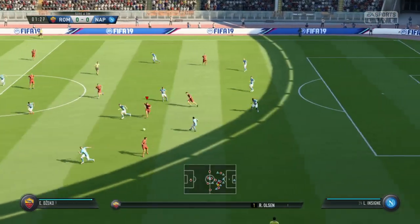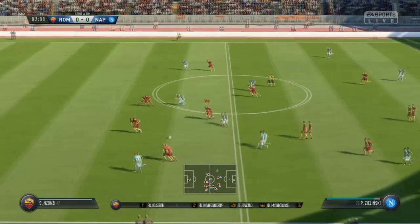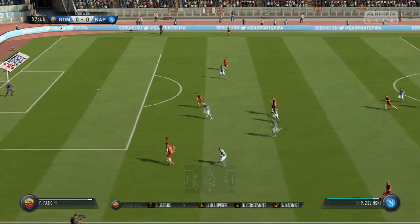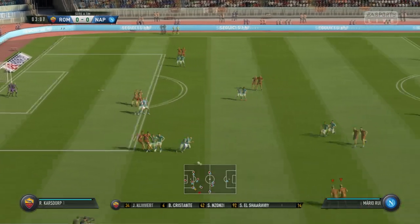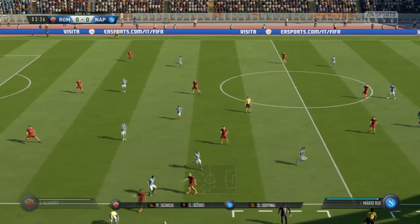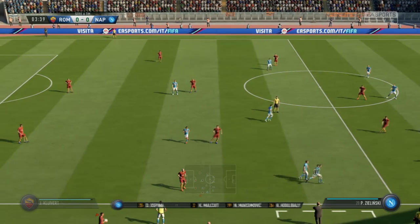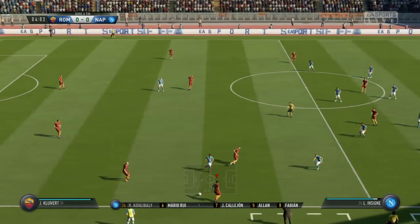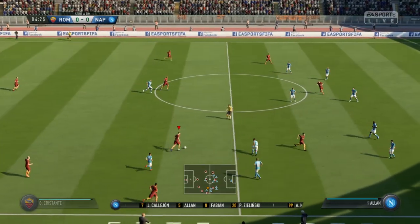Roma's line-up: Kostas Manolas starts with Federico Fazio as the centre-backs. Stefan El-Sharawi starts, looking to continue his great form in midfield. And it's good to see they've got two strikers looking to provide the goal threat. Now it's Napoli's line-up. So, Alan — 4-4-2? Yeah, I think it looks that way, Martin. Yes, it's the conventional shape. It's the one that the manager prefers.